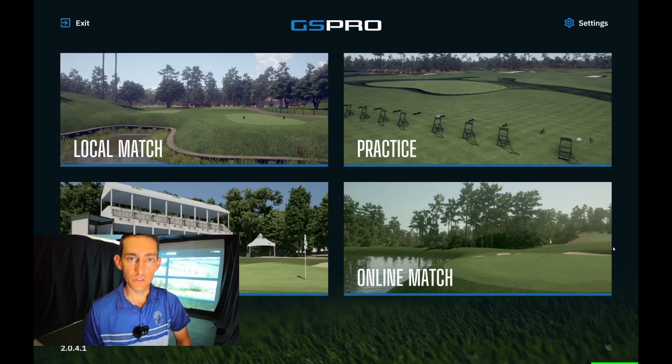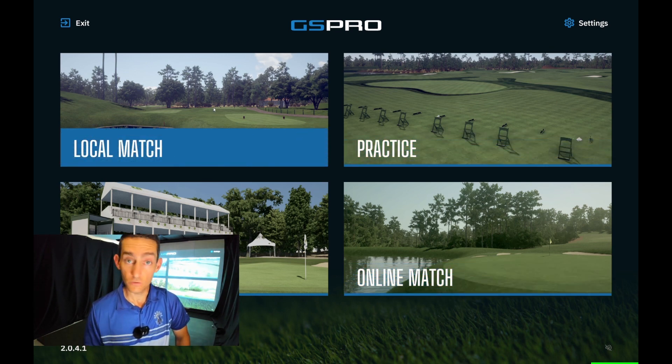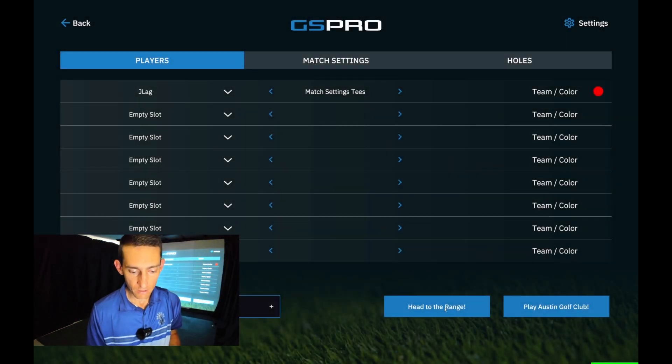Hey guys, welcome back to the channel. I just wanted to share a feature that has slowly been implemented into GS Pro — into all the courses — and that is the feature to actually go to the driving range at the course you're going to play. If you jump into local match and play Austin Country Club, pretty fitting as that's where they're playing the match play this week, you jump in and push 'Play Course' and you now get an option to say 'Head to Range'. This hasn't been implemented in every single course yet, but the designers are starting to add this into a lot of the courses.